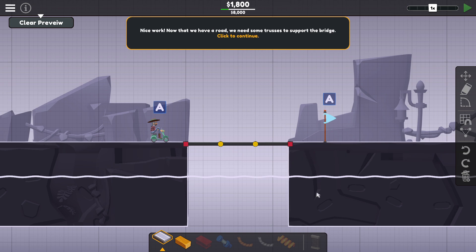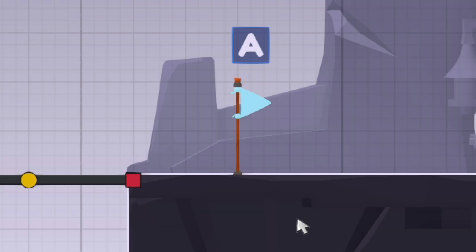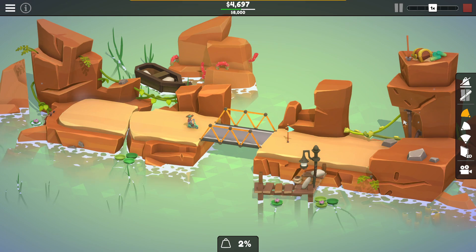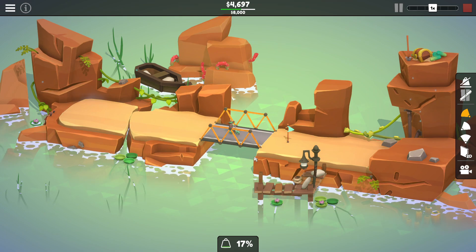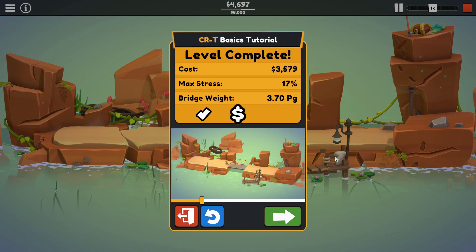The general premise, if you haven't seen it before, is we gotta get this dude from point A over to the flag, which is also point A. Whatever. Sometimes there's more than one vehicle, so they're individually labeled. So we built a simple bridge for this guy to cross the chasm, we test that out and see how it simulates. Perfect! We made it! I love that you can spin the camera around and see whatever angle you want.